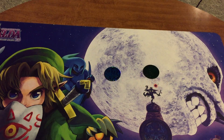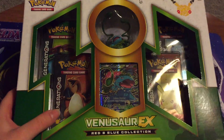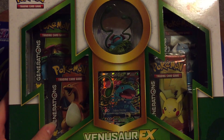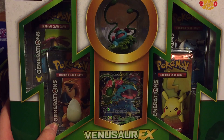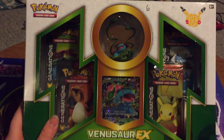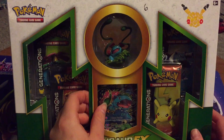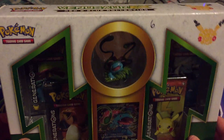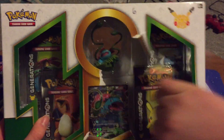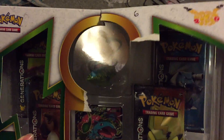On the sixth day of Christmas, my true love gave to me — look at that! So for the sixth day of our 25-day countdown to Christmas, we have a Venusaur Generations box to open. Just so you guys know, in my previous video I made a mistake — it was supposed to be the fifth day, not the fourth day. Anyway, let's totally rip into this box, get it open, and see what kind of stuff we can pull from these Generation packs.